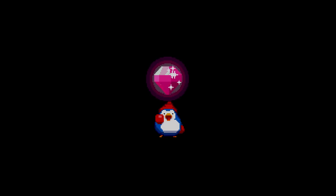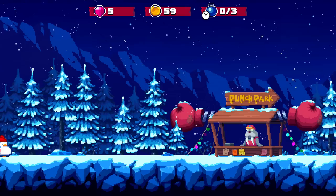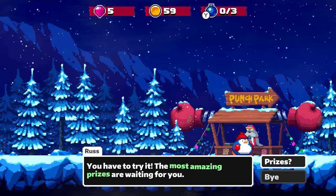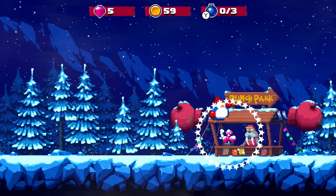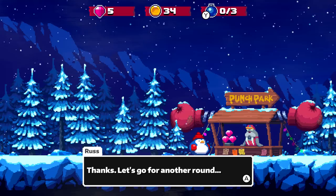Over here there's a mystery — Russ's Punch Park! This is Russ. 'Howdy stranger! So you want to play at the famous Punch Park? You have to try it — the most amazing prizes are waiting for you!' Prizes? Amazing prizes — take a look! We got some gems! 'If you finish all three courses in the park, these three diamonds are yours.' Want to get a ticket? Sure!